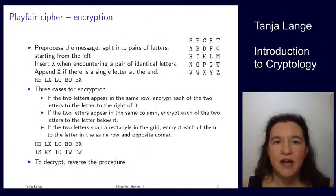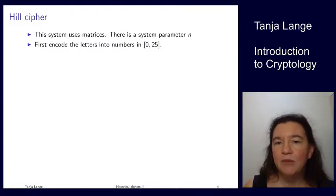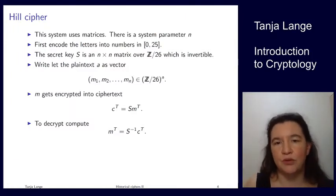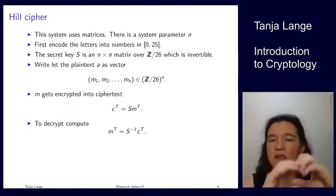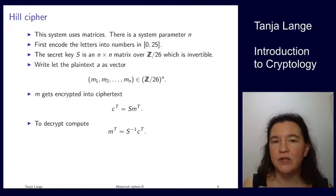The Hill cipher gets us more into mathematics, using matrices. There is one system parameter n — for our examples we'll use small n, but n can be larger. It uses numbers instead of letters, encoding letters A to Z as numbers 0 to 25, with all operations taken modulo 26. This is the same approach as the Caesar cipher where I showed translating letters to 0 through 25 to perform the shift as an addition.